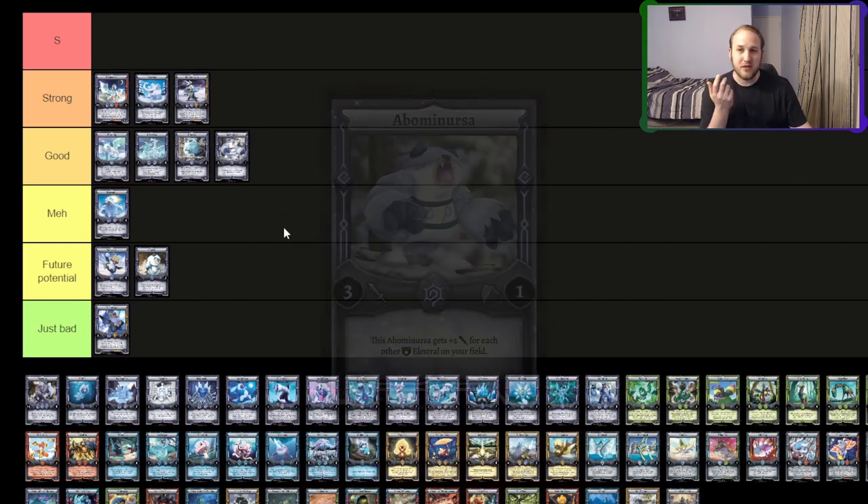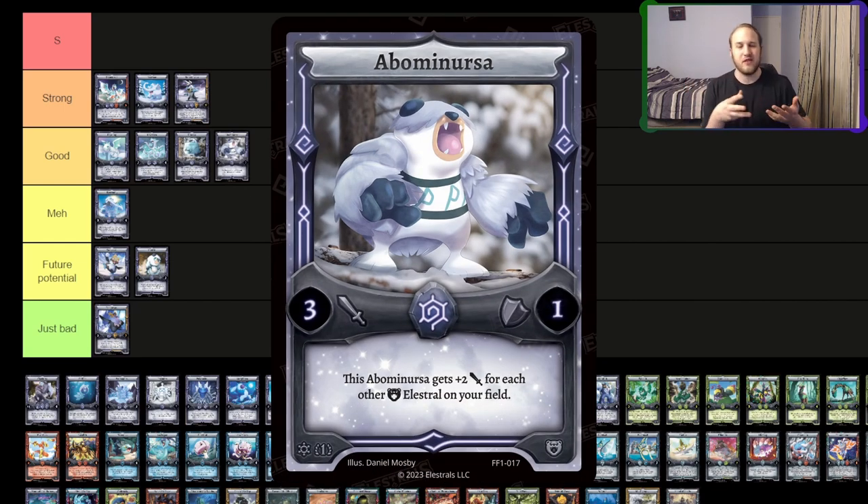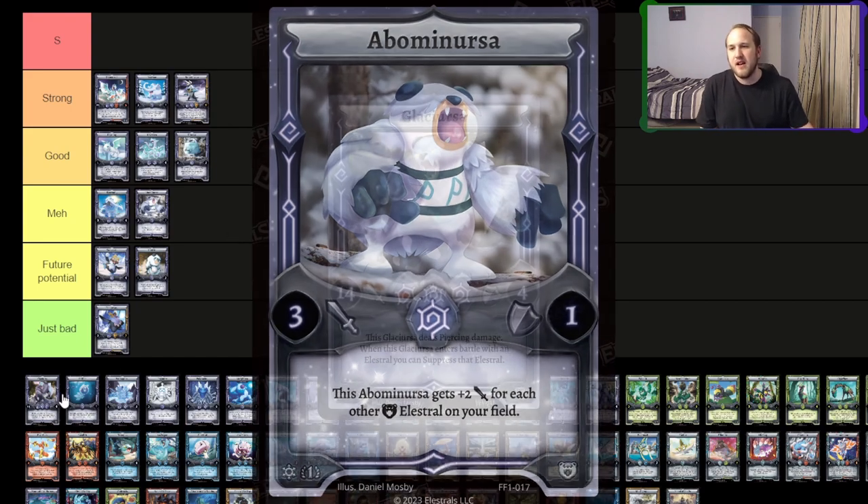I think Abominus is pretty good. Now, bears are still kind of bad, but as far as the ursas go, it's probably the best ursa in the game — definitely behind Urscope, but they're all not that great. I think I'm going to put it under meh. It's a little weak. You need the ursas, and the ursas aren't that strong.